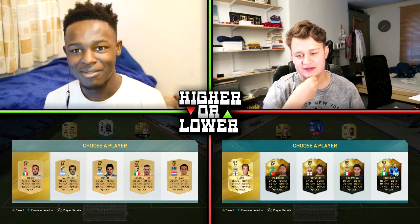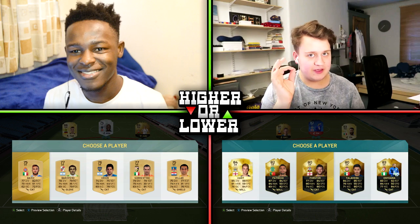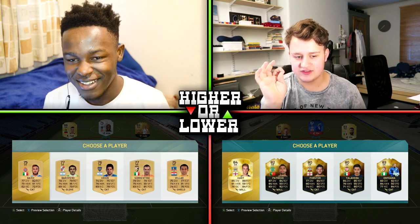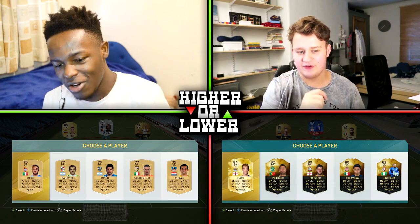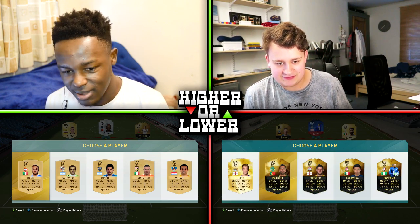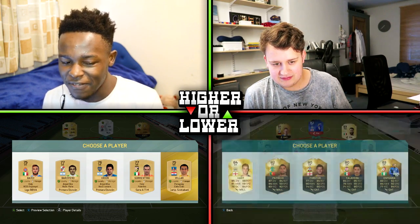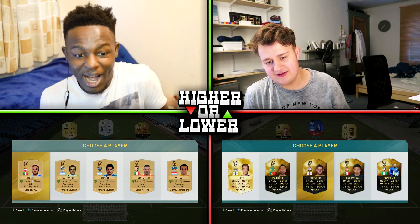It's my turn. The thing is, the keepers that always pop up - Record Breaker Buffon. And there isn't anyone that high compared to mine, so I think yours is lower than mine. I've got 84 Hart. Are you sure? I've got a selection of non-rares, so yeah, you're right. Who's the lowest one? 75. I've got two 75s and one of them is in the BBVA league, so I'll take it.